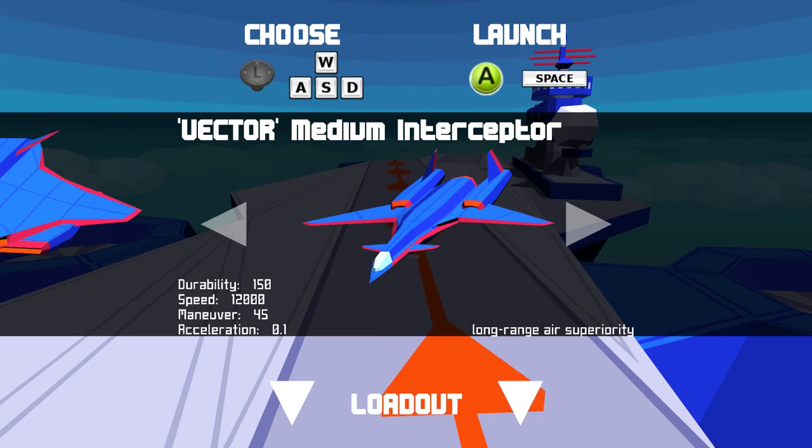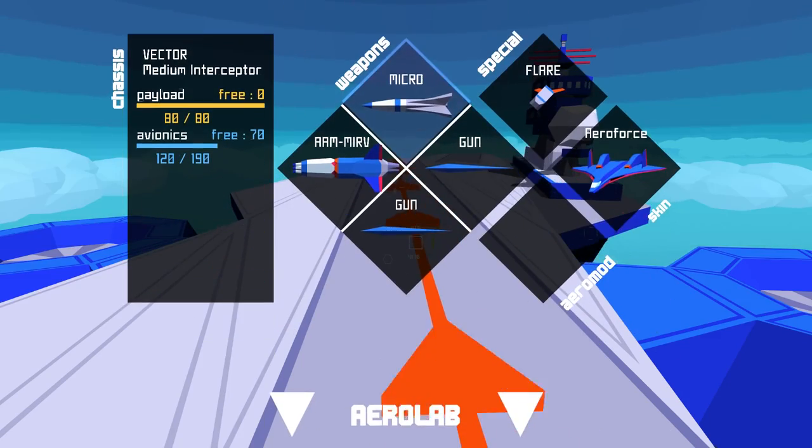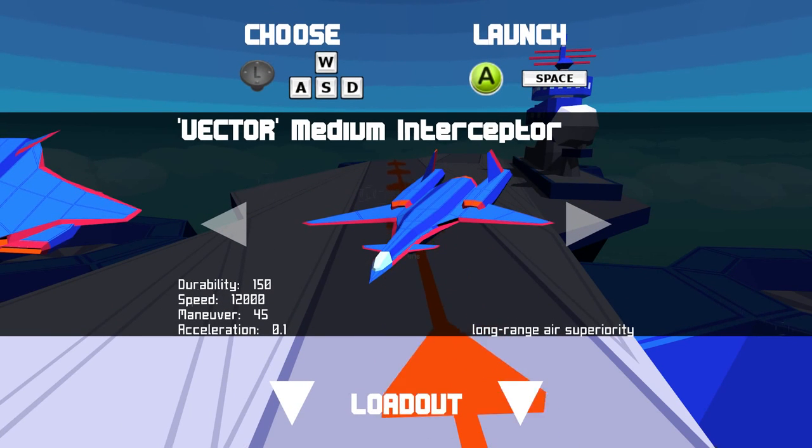Now that I've landed, my health, flares, and everything else is recharged. I can select a different type of plane if I want to, change my loadout, spend my scrap on weapons or tools, and move on.